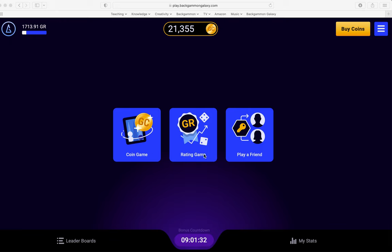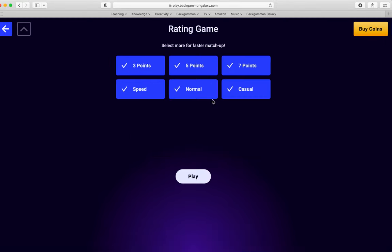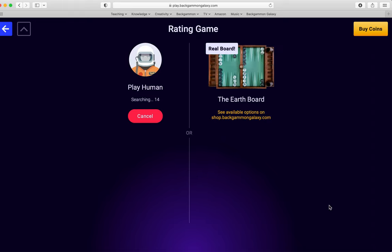You have the option to play a coin game, a rating game, or you can play a friend — you get a code and then they enter the code when they log in. You can also play without a cube if you're newer to the game. For a rating game, you choose which options; the more you select, the faster you get matched up. I'm just going to play a five-point match with normal or casual time, to give me some breathing space to add comments.